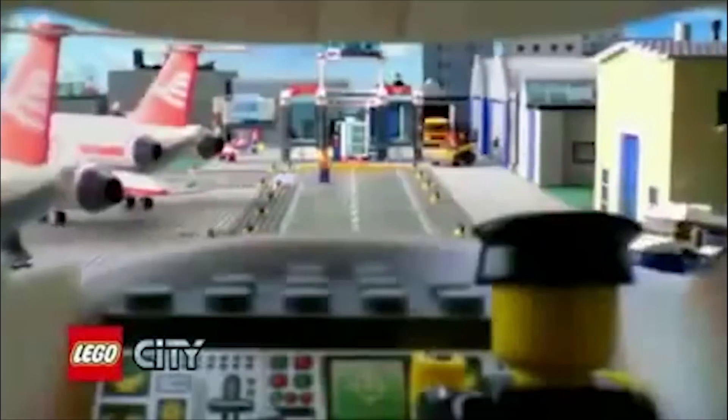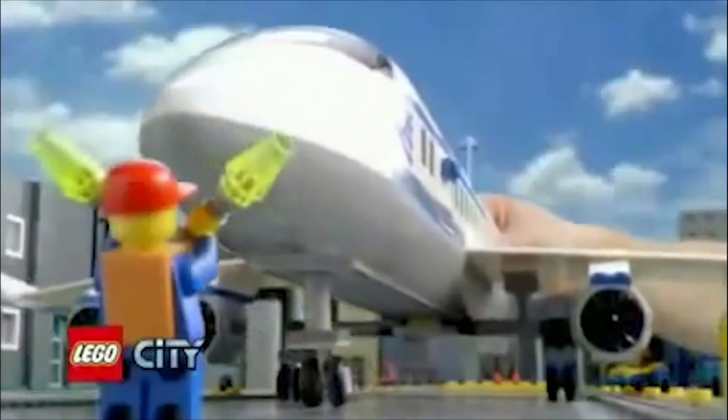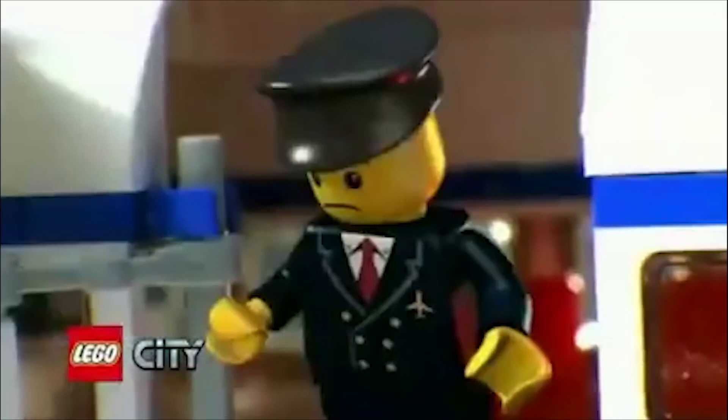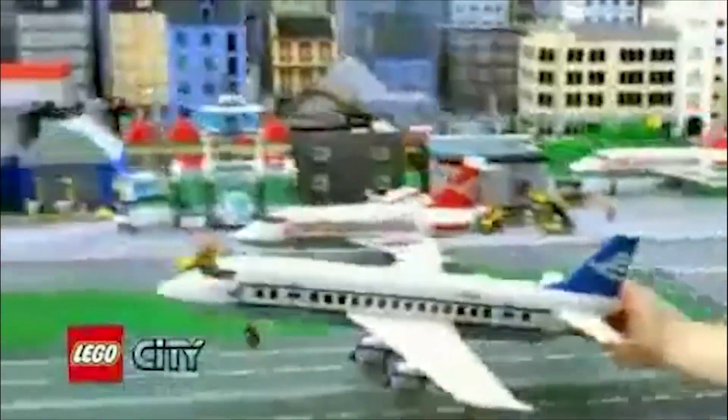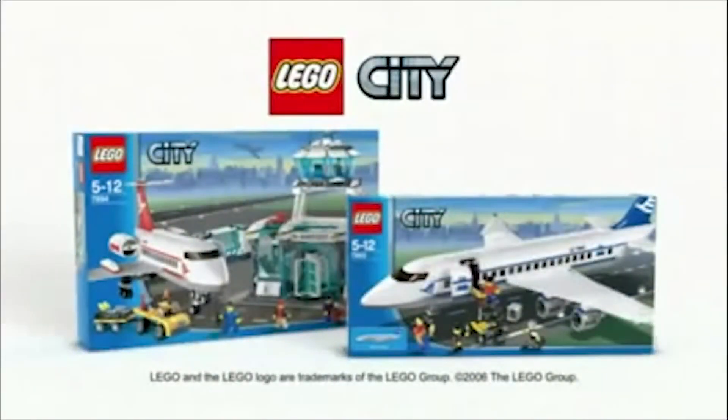Prepare for landing in Lego City Airport. The giant passenger plane has just arrived. Load the luggage and prepare for boarding. Build the stairs, board the passengers, and take off. The airport collection from Lego City.